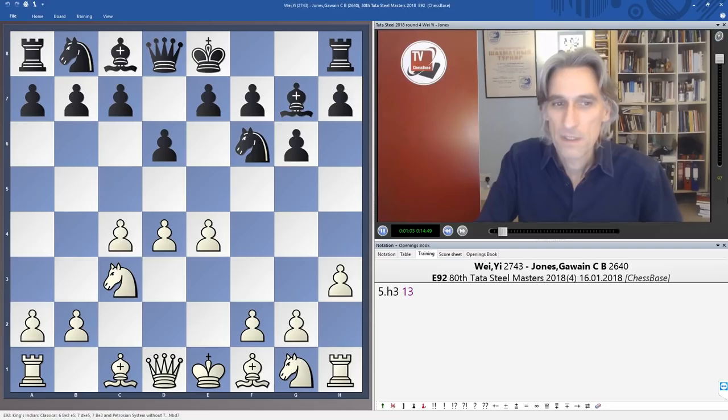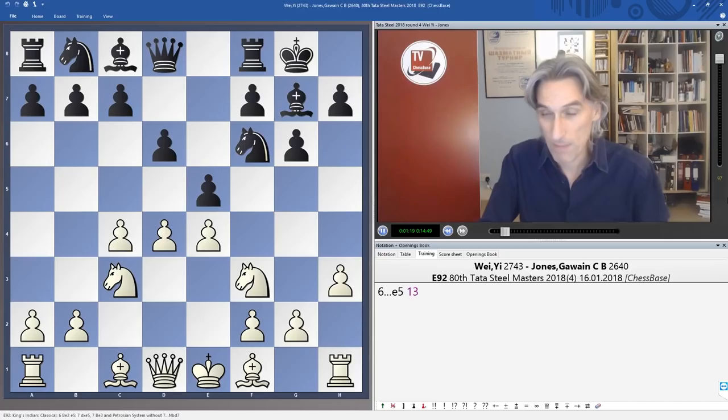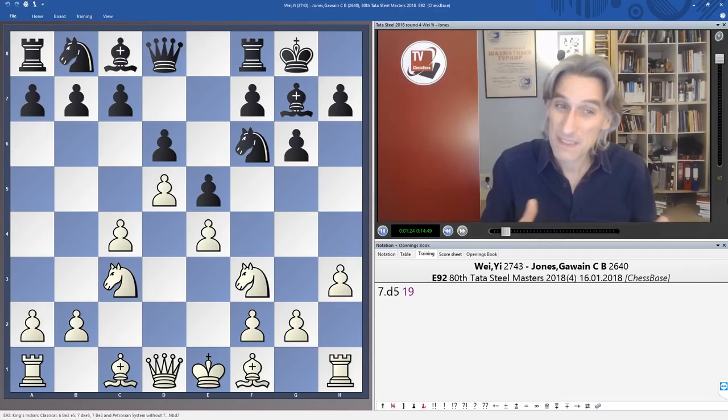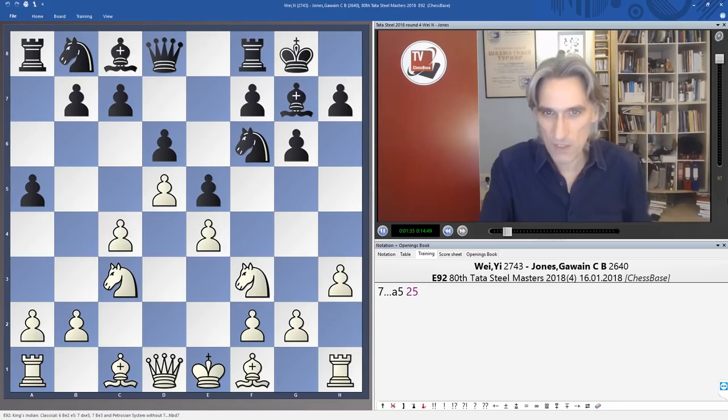Nevertheless, Jones is there on merit — he won the Challengers tournament last year and has a very good record in open tournaments because of his very sharp opening repertoire. Against Wei Yi's d4 he plays the King's Indian, which is his regular opening, but we don't see it so often in top events, probably because black gives away a lot of space. Despite that, a very unclear position arose on the board.